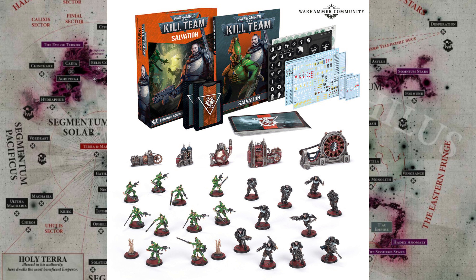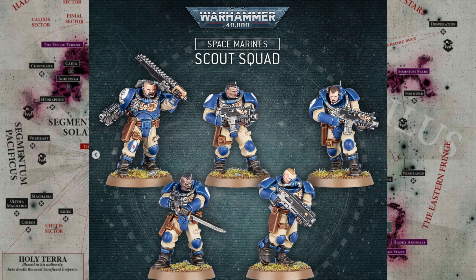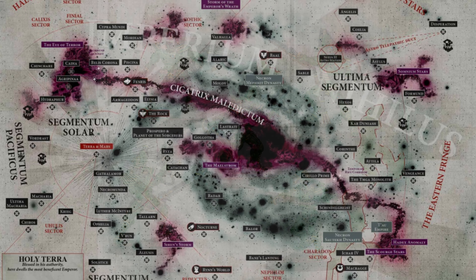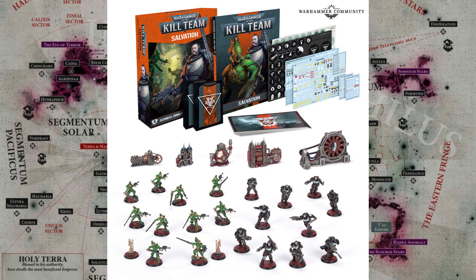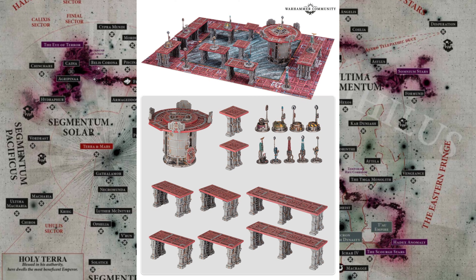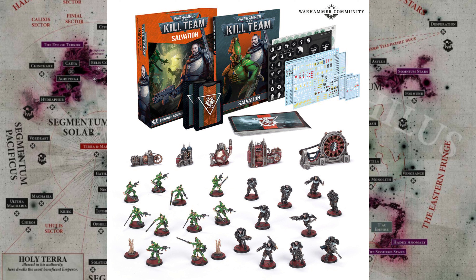The very first box is going to be brand new Space Marine Scouts and Striking Scorpions, and you're going to get a little bit of terrain in the box with the two teams. But then the extra terrain will be an optional box. Which is a good idea, as long as the optional terrain reduces the cost of the box with the two teams — because if it doesn't reduce the cost, then what's the point?